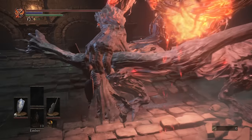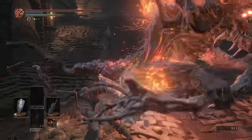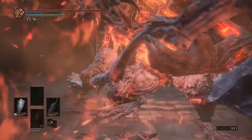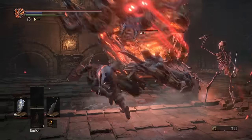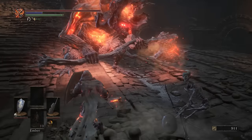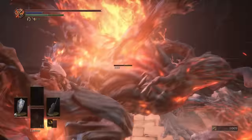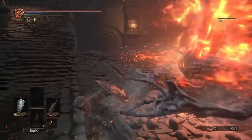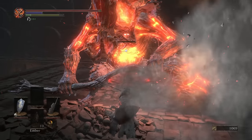Honestly, the problem with Ultra Greatswords is until they are upgraded to maximum, and you have 50 strength and that super high scaling, you just don't really have the damage you need. One of the biggest strengths of Ultra Greatswords is the stagger potential, and right now I don't have the stagger potential or the stats to really support it. Whereas the Butcher Knife — we're able to get attacks in over and over again and still dodge with ease, and that's not the case with the Ultra Greatsword.